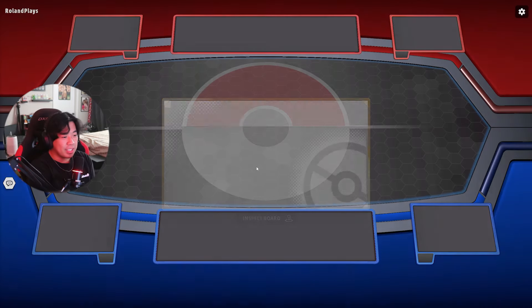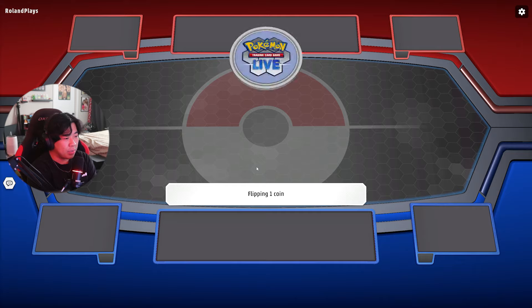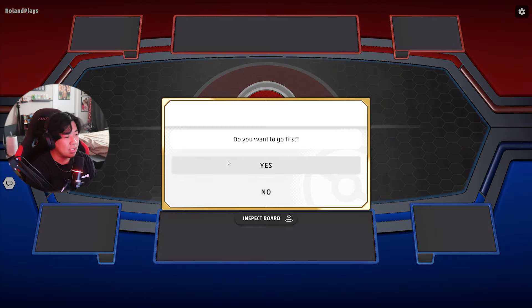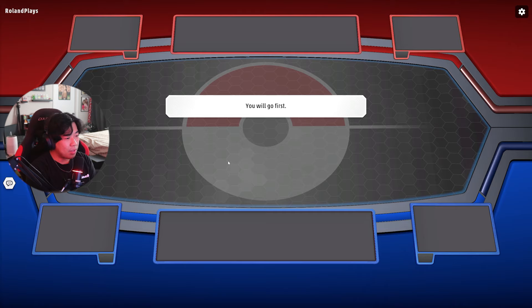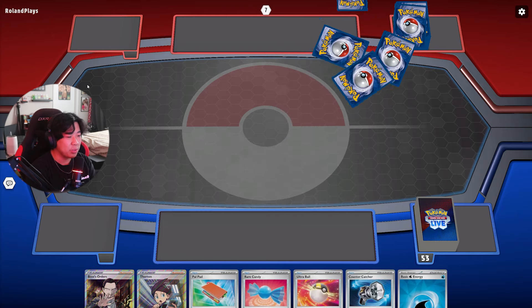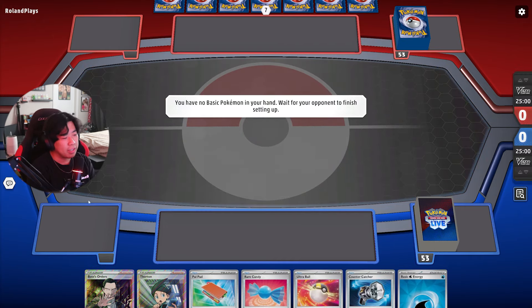Hopping onto our second game — we get to choose again for the coin flip. We choose Heads and won again, so we're going to go first. This game is actually a fun one — it's kind of crazy, the matchup we got and the cards we got in our hand. We did hit the mulligan, which is okay, since it was a pretty bad hand anyway.